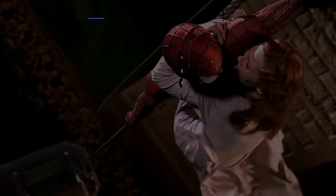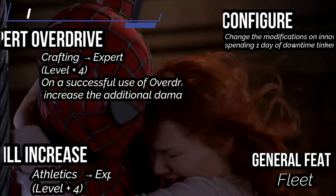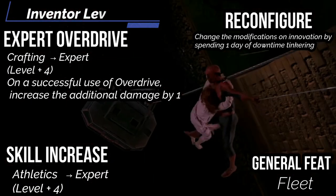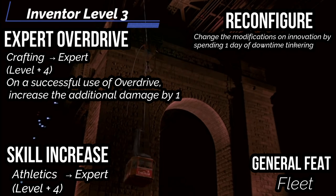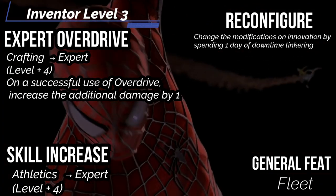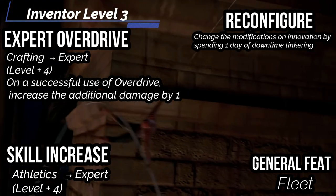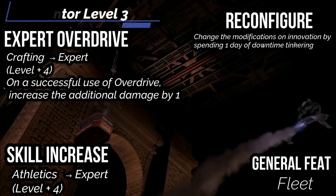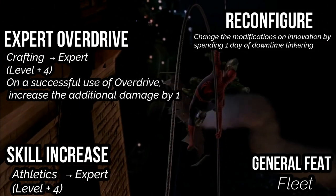At level three, you get expert overdrive — become expert in crafting, and on a successful overdrive, you can increase the additional damage you gain by one. For the general feat, get fleet for five extra feet of movement, for an even 30 at this level. Reconfigure lets you spend one day of downtime tinkering and attempt a crafting check at high DC for your level — on a success, you can swap one modification for a different one of the same kind, such as initial, breakthrough, or revolutionary. Increase athletics to expert with our skill increase.